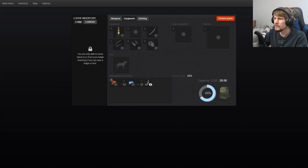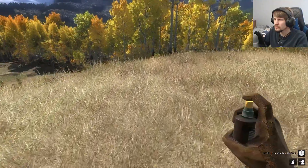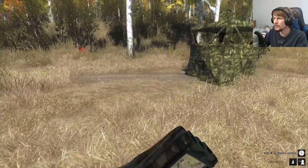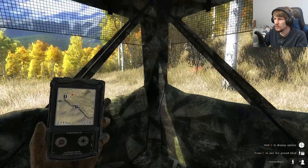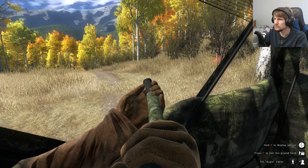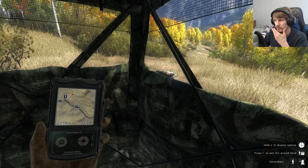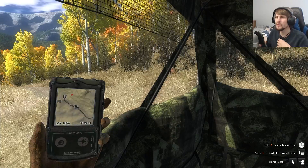We'll turn the caller off for now. It's kind of close, so I'm going to spray the scent eliminator here and get back into the blind so that if he does come in, he's not drawn directly towards me — he's drawn in front so I can get another good chance. We'll take the wolf we got, and then we can dismantle the blind, take the two we've taken down, and move along.